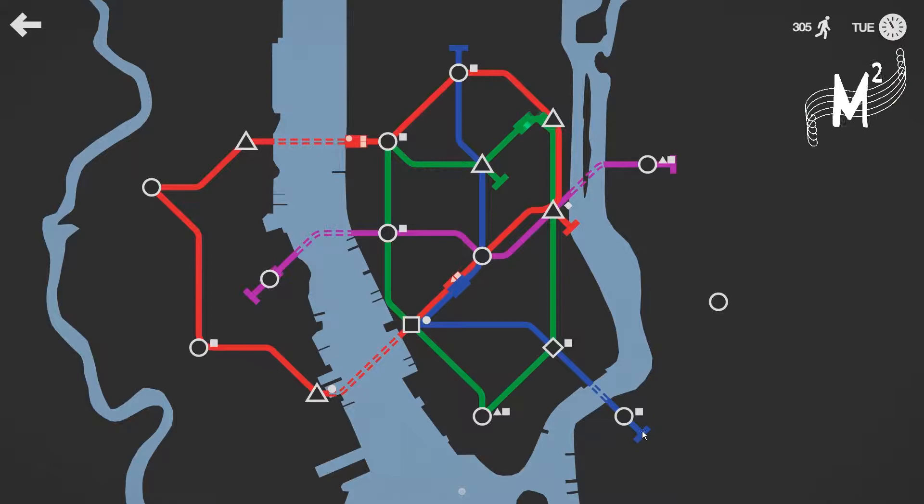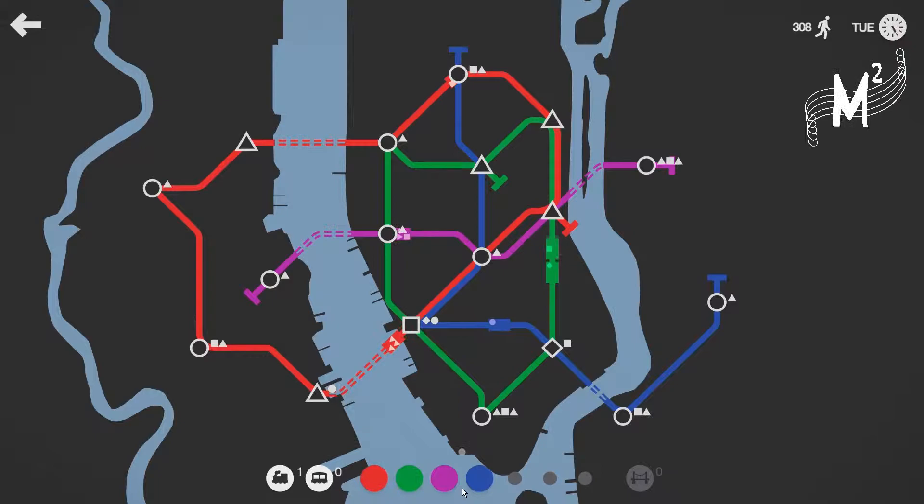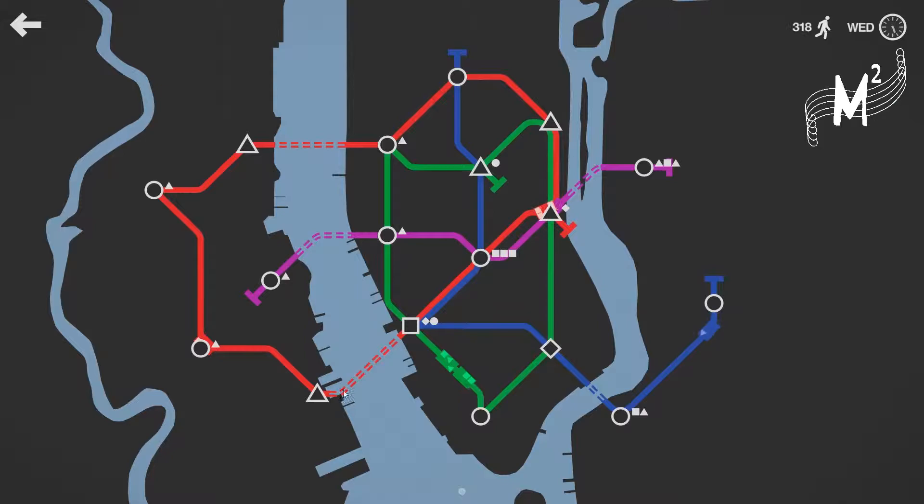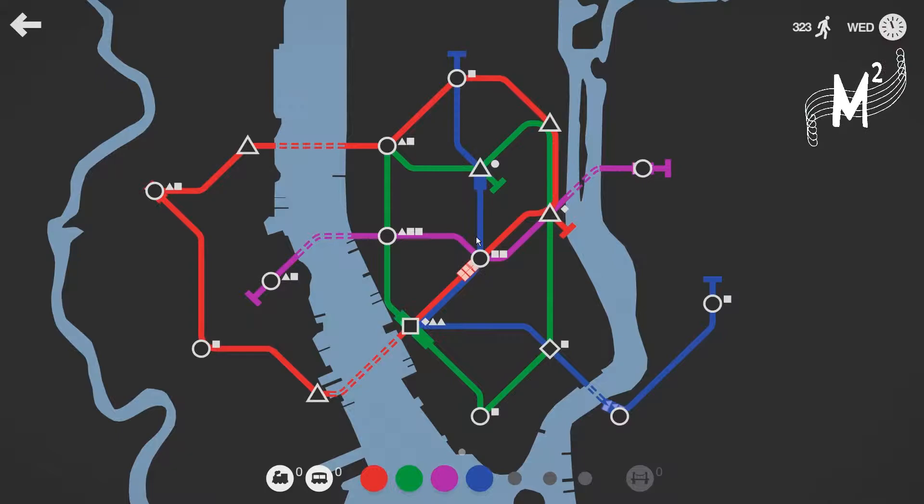I'm gonna de-link this. I'm gonna pause this for a second so that the whole line doesn't break out on me. I've got one bridge, so I'm gonna extend this purple one over here. That gives the magenta line a bit more work to do. So far it's looking pretty good. But already I can see things are gonna start becoming a problem. I've got an extra train, and maybe I will put an extra carriage on the green. I've got two on the red. I will definitely be extending the blue line.